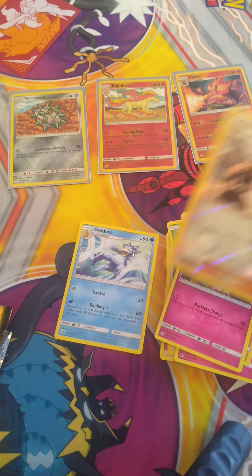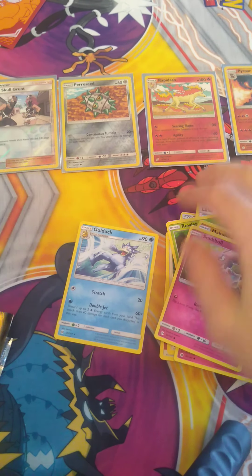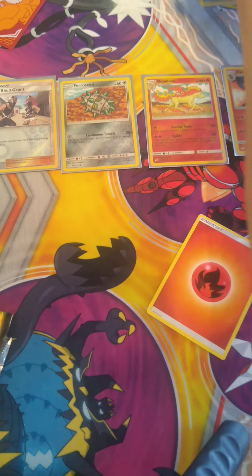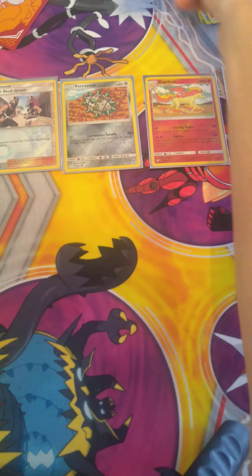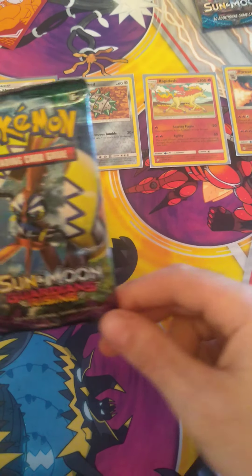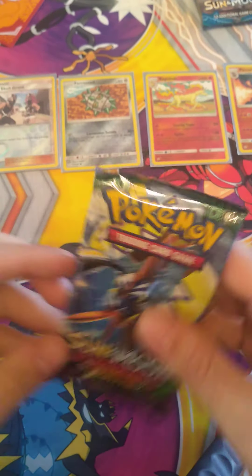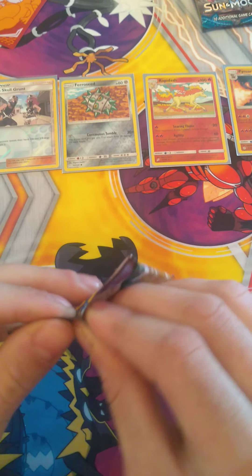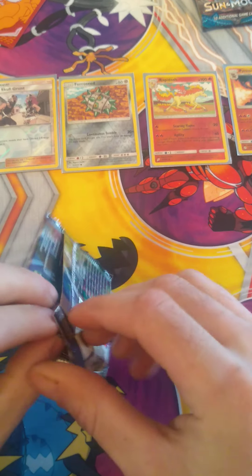Another Reverse Holographic — we were hoping for a big rare pull today, haven't got one yet. Golduck is our rare card from that set. Okay, last pack — Tapu Coco on the art. Hopefully you can provide us with something very nice today. I have faith in you, Tapu Coco.